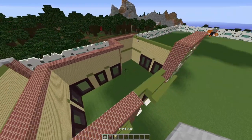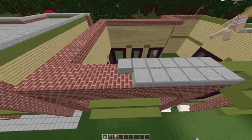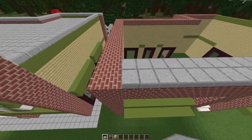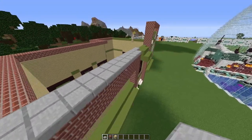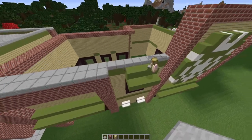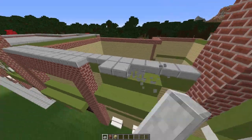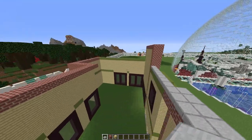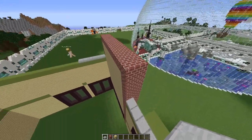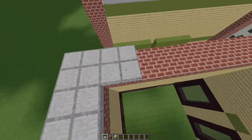Directly on top of those bricks, place some slabs. We're also going to continue these slabs along the top of the green sections, excluding the top of the window hat — it looked a bit weird there. And on top of this little sticky-up bit, put slabs on top of all the top blocks here.